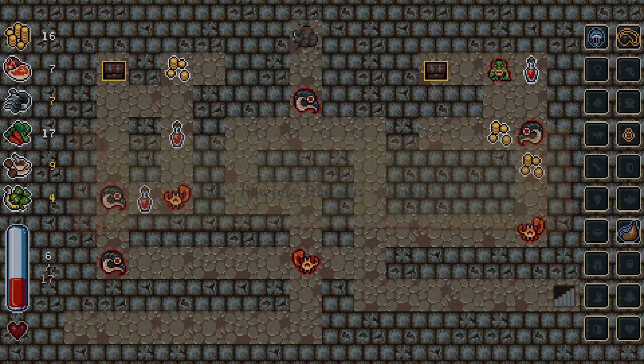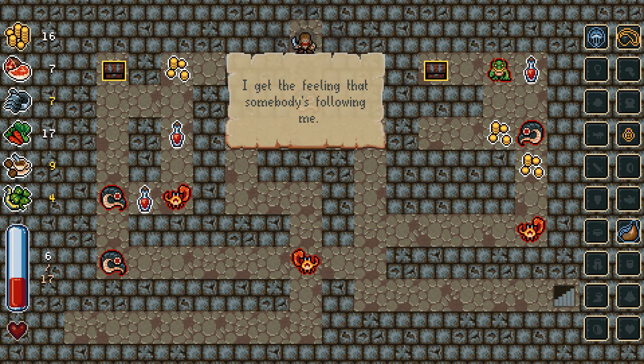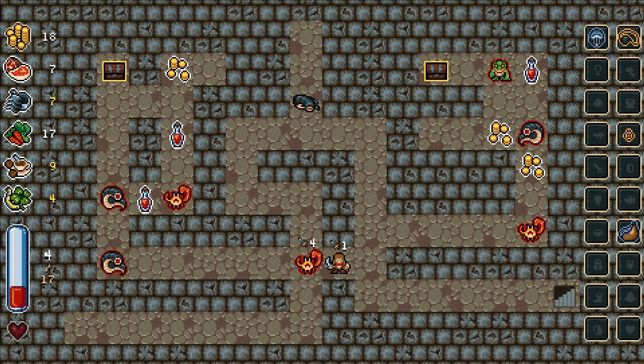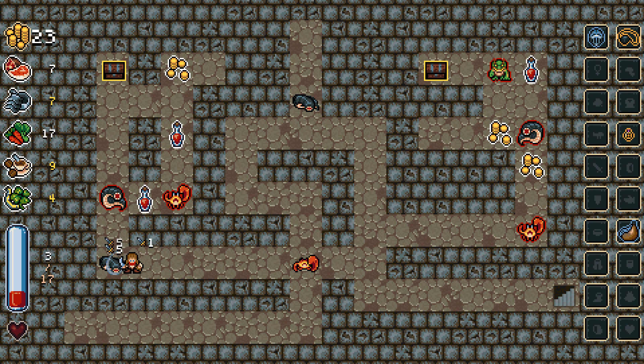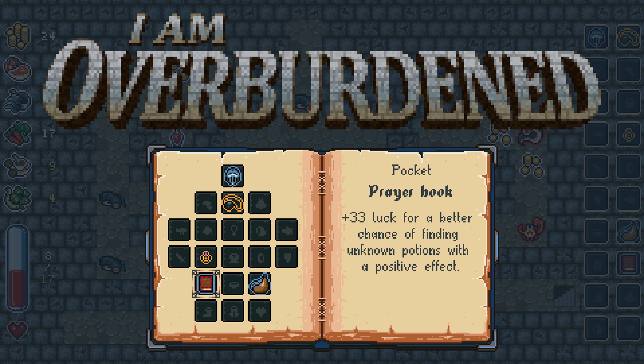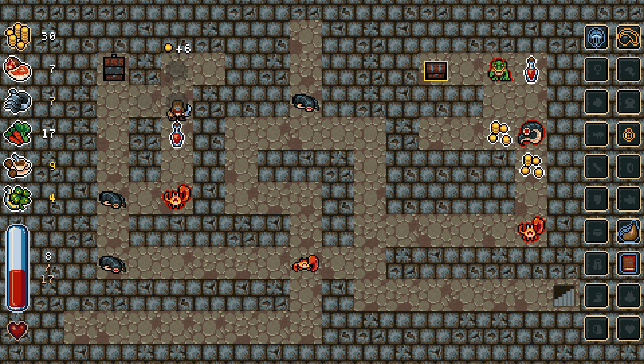I wonder what it means whenever my stats are yellow. Good lord. Am I gonna make this? Drink that. Open that — a prayer could turn poison into wine: 33 luck for a better chance of finding unknown potions with a positive effect. Do I dare? Yes, I do dare.